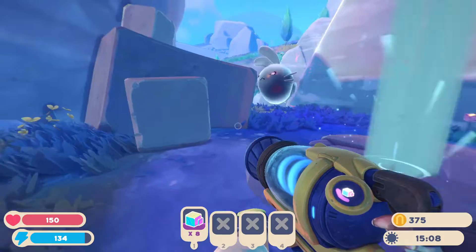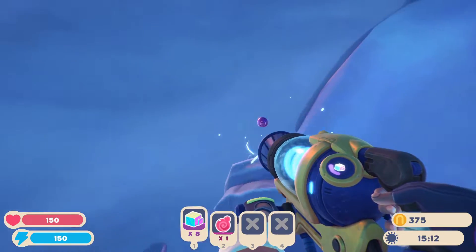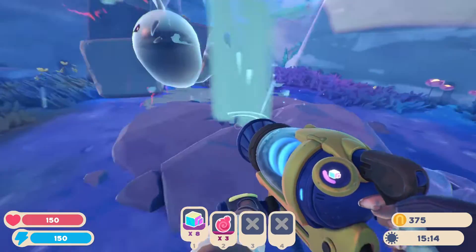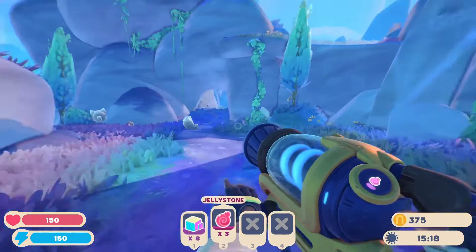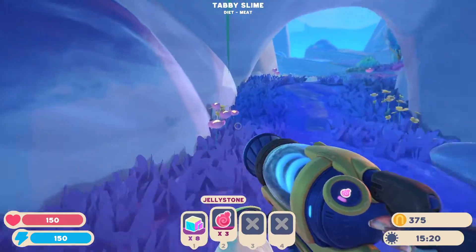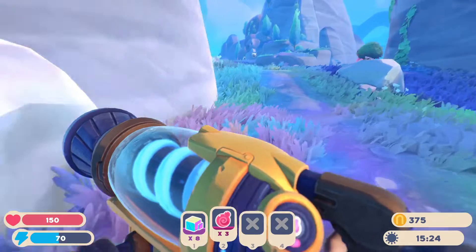The last place to look if you don't have a jetpack is right here — this is where the Gordo slime was, the pink one. Sometimes it's a Jellystone, sometimes it's a Radiant Ore. I got unlucky today, but maybe you'll have better luck than me.